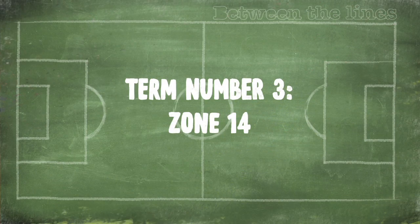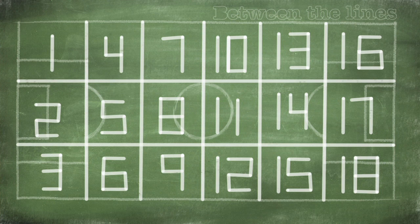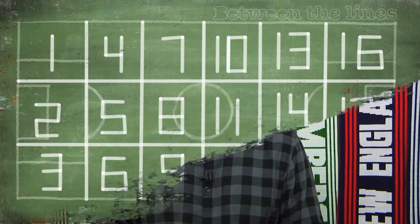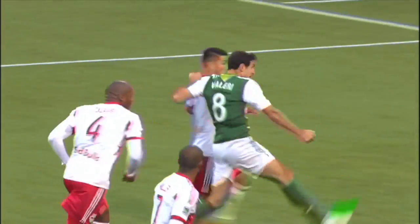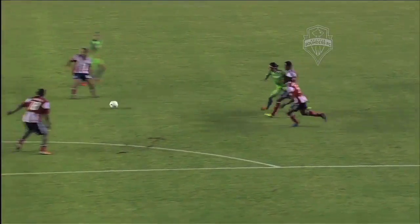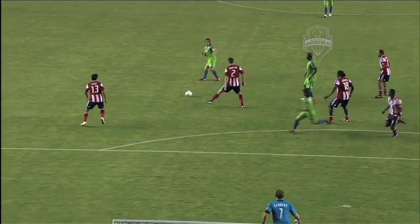The third concept I want to explain is Zone 14. Good coaches divide their field into 18 zones and track their players, passes, and chances created through each of them. Which of the 18 zones is most profitable for the attacking team and most dangerous for the defending team? Zone 14. You're dead center on the goal, 18 to 35 yards out. The best players here are a triple threat — they can dribble their man, they can hit the last pass, or they can shoot. Good defensive teams refuse to let you work in Zone 14; great attacking teams find a way to anyway.